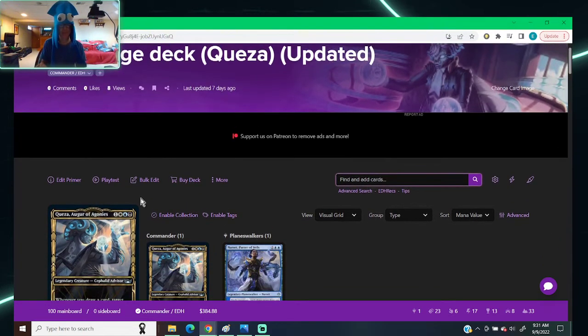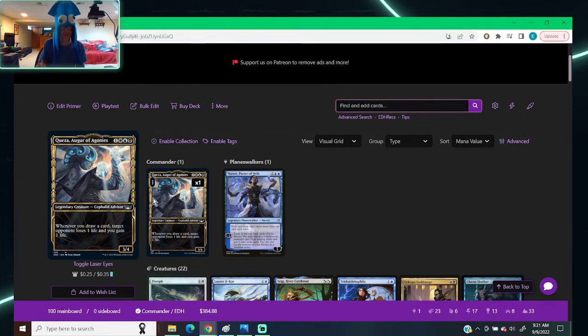So starting off with Quasa herself — everybody always talked about it being a worse Necrozma, and I gotta be honest, after playing it more I kind of like it more. Yeah, it doesn't hit each opponent, but I don't have to build the deck around Quasa. I can build my own engine that can win with or without her. Having Quasa on the battlefield is a nice value piece — it drains, it's helpful, but it's not necessary. White-black-blue is a cool, interesting color pair.